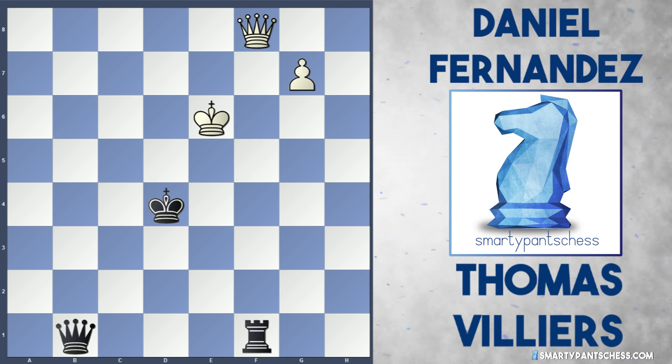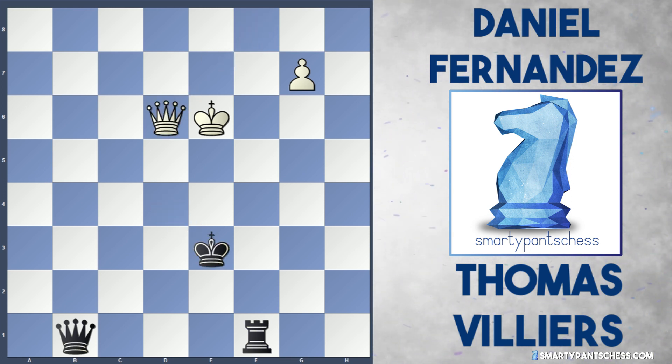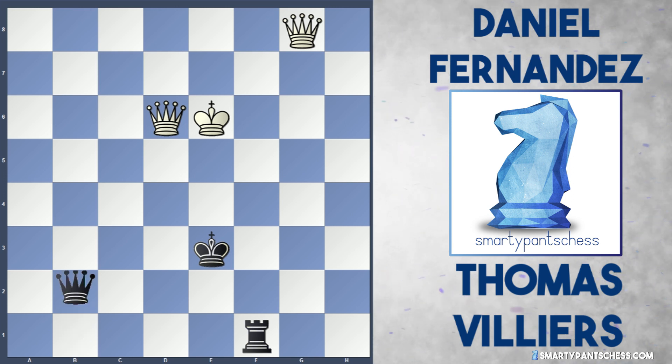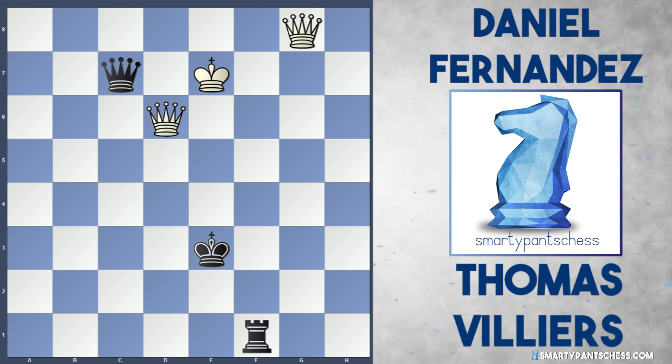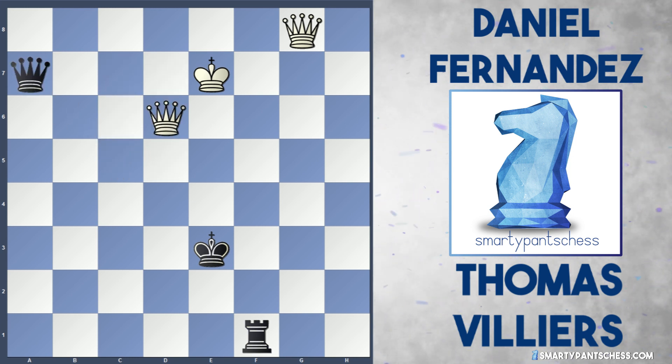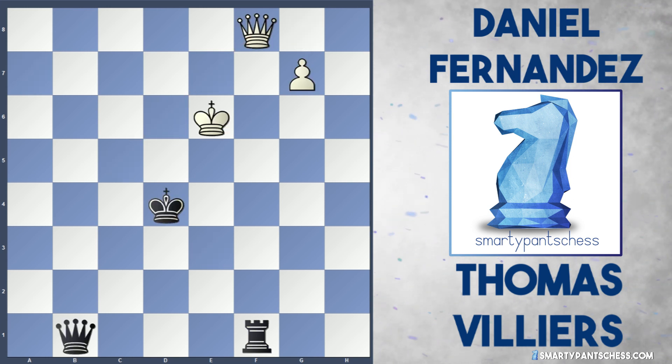The correct move though is if white plays queen d6, this is still a draw. After getting another queen, check — black can just check the white king forever and it's just a dead draw. Fernandez could have gone in for this king d4 move. I do, however, think this is ridiculously hard to analyse, and I would have expected a strong GM to actually see this, but it's a rather interesting position nonetheless.